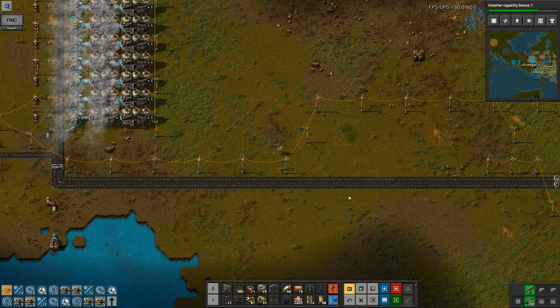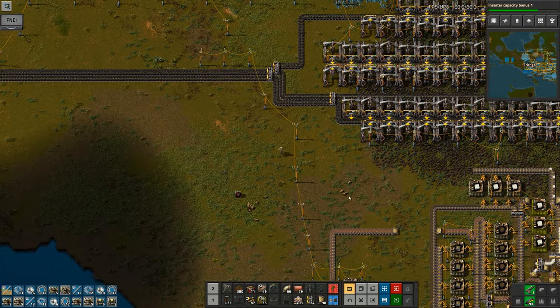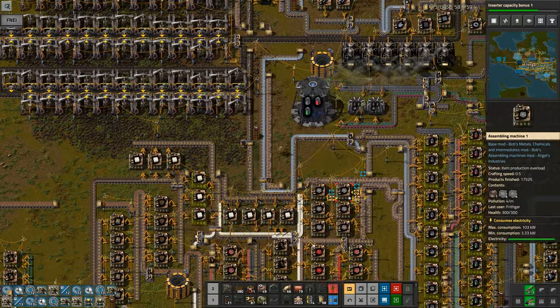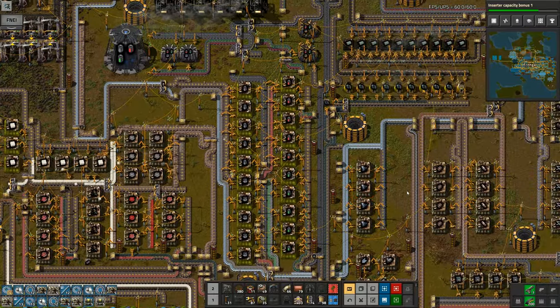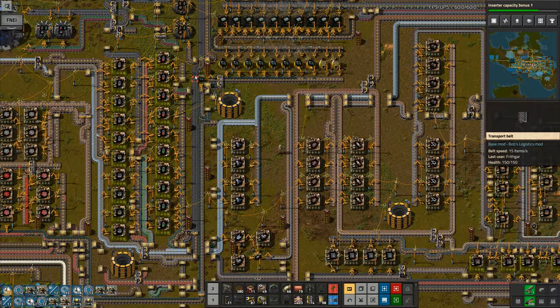I can get another big old stack of construction frames — a couple of stacks of them. I can pick up some fluid boxes as well; they're up there somewhere. I can't remember exactly where I dumped them, but they're around there somewhere. We've now got green circuits backing up.